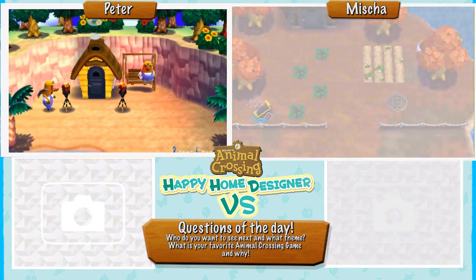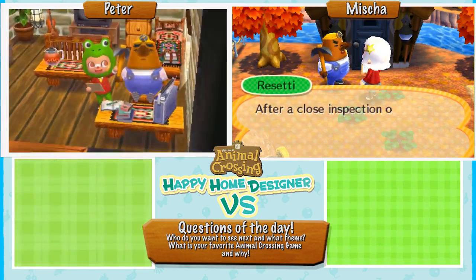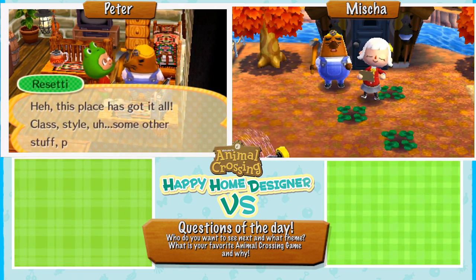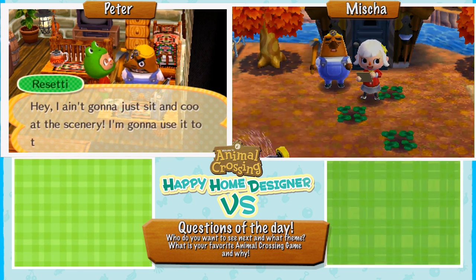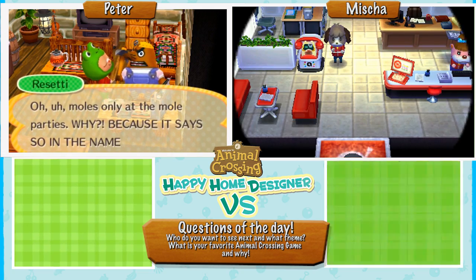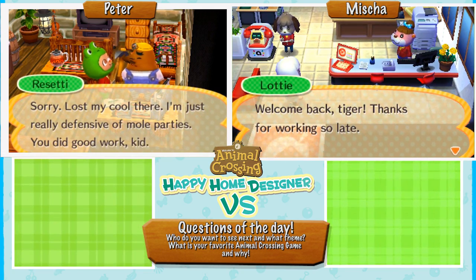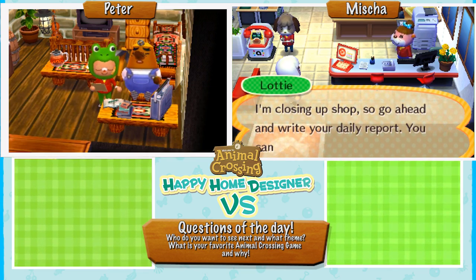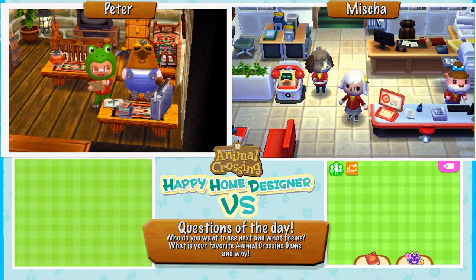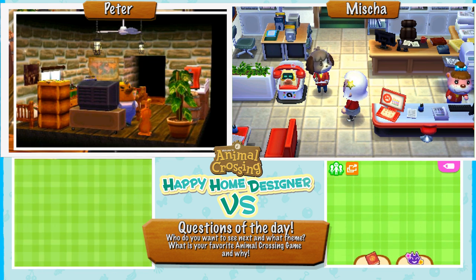He seems to like it! The house was for him and Don — I didn't realize that when he was explaining it. He said 'Now I've got a great place for me and Don to live.' Oh shoot, there's only one bed — poor Don. I've got a little cushion in the corner for Resetti's meditation corner, so Don can take the couch in the meantime.